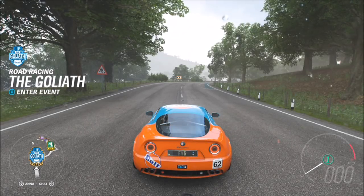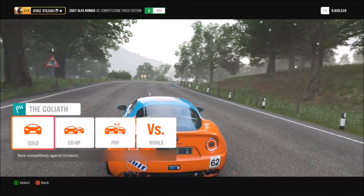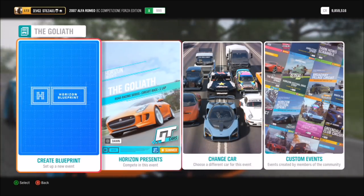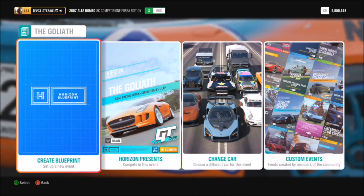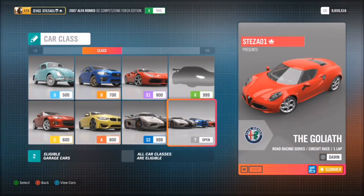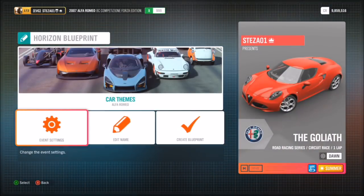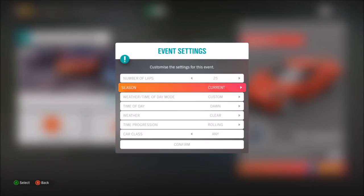Someone had to bite the bullet and I guess that person was me. I did 25 laps of the Goliath race — I know it's not the full 50, but I'm really not going to do that; that's going to take nine hours of my life. I thought I wouldn't be able to make it through, but I did. You can find the blueprint as well if you haven't already unlocked the race.